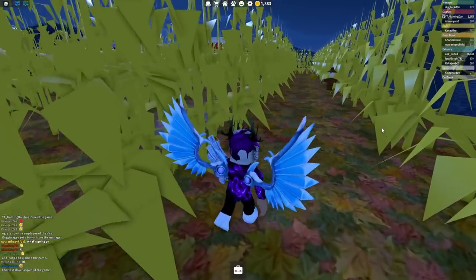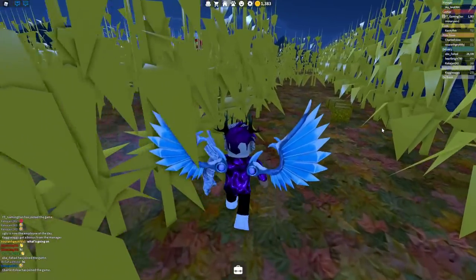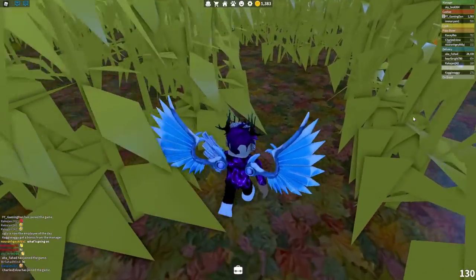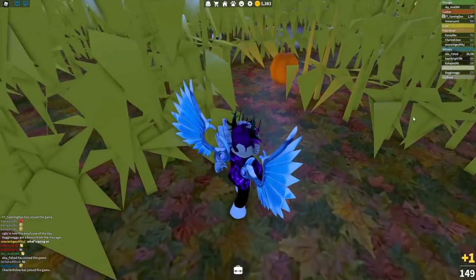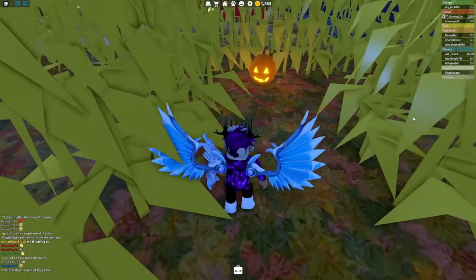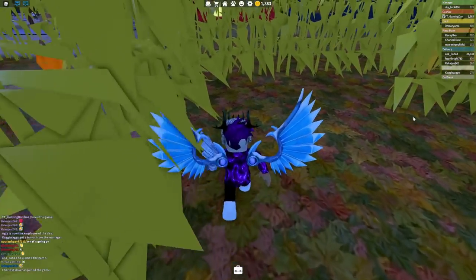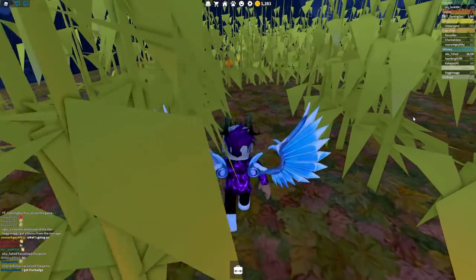We've made it to the back of the maze right now. Going along the left wall, we're going to make a little left turn over here — good progress already. Another left turn, it looks like, and a right turn. Keep going along the left-hand wall. There's a pumpkin in the middle there — I don't know if that means anything. Also smash the like button, subscribe, and comment down below — are you excited for Halloween this year?